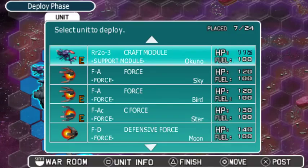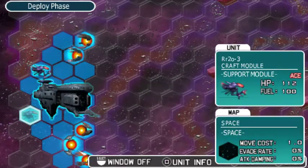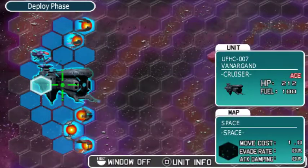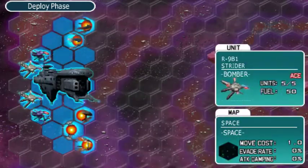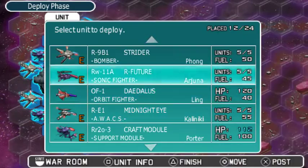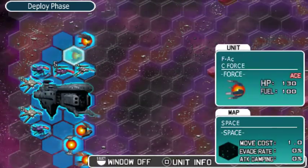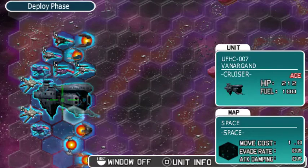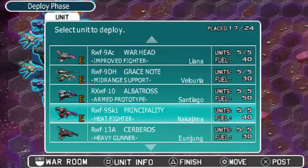Alright, craft modules. Get some Striders in the back. R3, get back in formation. Striders! Bring in the R-Future and the R9E Midnight Eye. Now it's time to play Connect the Force with the aircraft. Warhead's connected to the C-Force. Arrowhead's connected to the A-Force. Graystall's connected to the Defensive Force. Albatross connected to the Tentacle Force. And lastly, the Principality with its Flame Force.